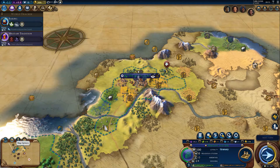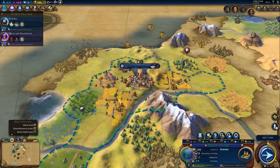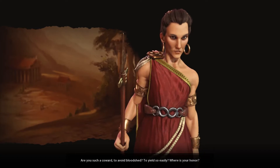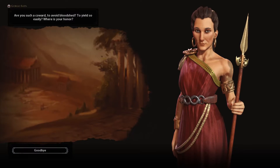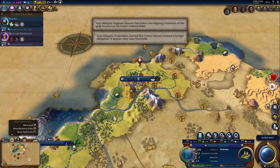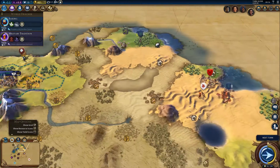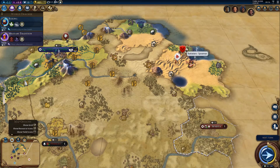I'm able to build a campus here now — that gets a boost from all the relevant bits. Let's go for the granary first. Let's go to the next turn. Are you such a coward to avoid bloodshed, to yield so easily? Where is your honor? What are you talking about? We've sent you a delegation, gifts — because I haven't taken out those barbarians, they're basically complaining. How lovely.